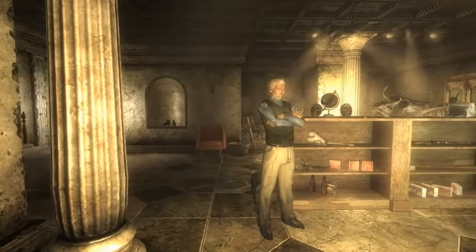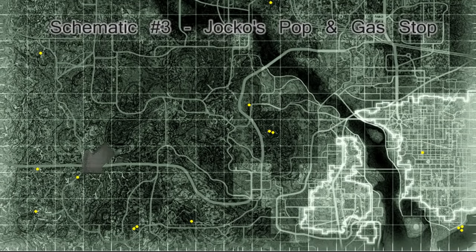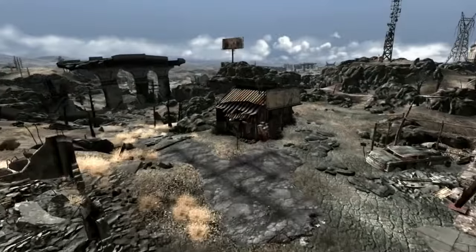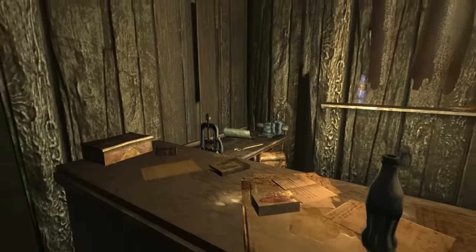At a marked location west of Smith Casey's Garage, the third schematic can be found at Jocko's Pop and Gas Stop. This is a remote service station that is a lengthy walk to the northwest from Tenpenny Tower, or a short jaunt east from Girdershade. Be sure to grab the couple of other loot-worthy things in there too.